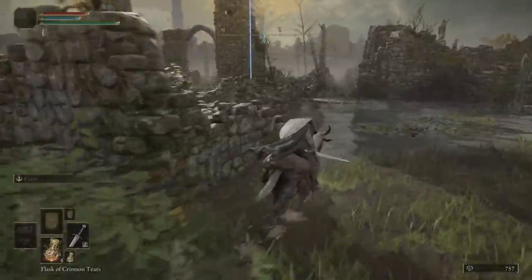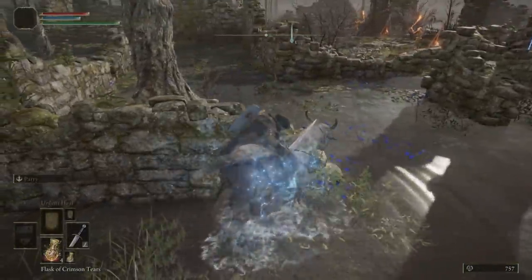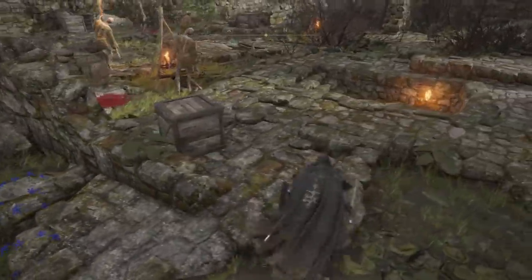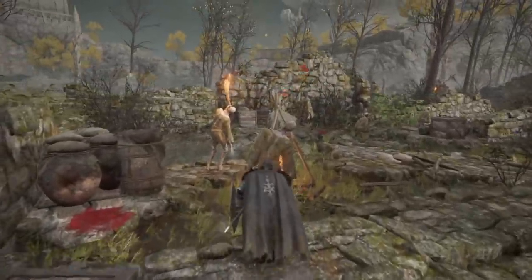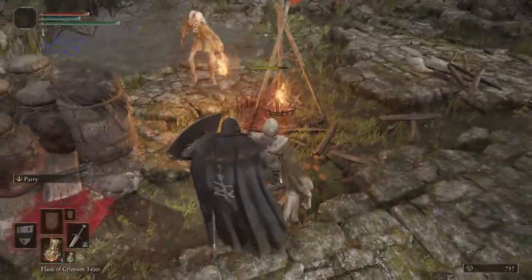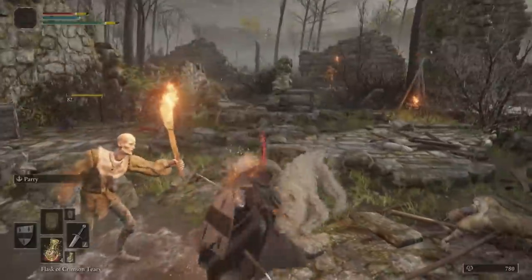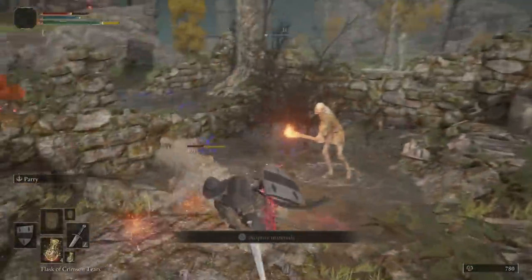This area will have a couple of enemies in it. None of them are tough to take out — just standard enemies and a couple of dogs. You can get an easy backstab on the first guy in the area, and the rest of them are pretty defenseless. So you're just going to take them out. Watch out for dogs — the only thing that can really damage you.